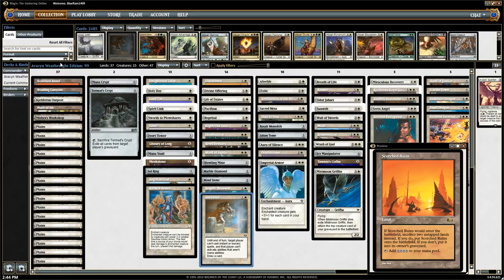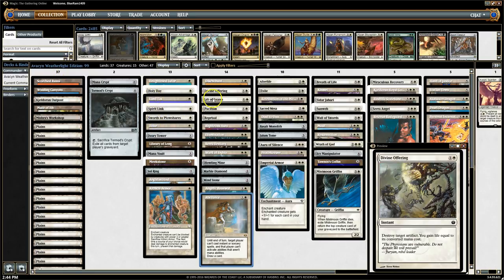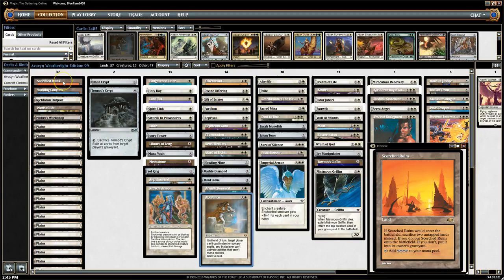We're going to have enough land drops just from playing stuff like Land Tax, Tithe, and Gift of Estates. And this is actually a decent way to trigger those effects. So it's going to ramp us and help enable our engines a little more. We're turning three lands into four mana. Granted, it's colorless mana, but we've seen that Avacyn is a huge mana sink — she just eats a lot of mana to keep up her limit break.